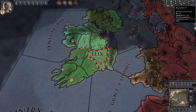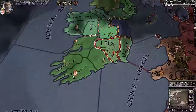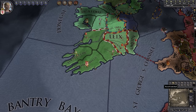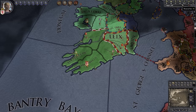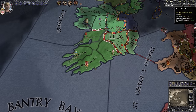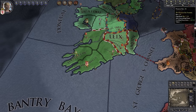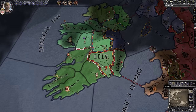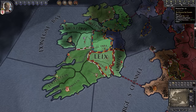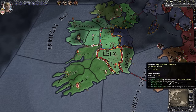Domain — pronounced more like "demesne" — is how much territory we directly control. Right now we directly control one county: Desmond. We could control up to six territories directly, mostly as a result of our Stewardship skill. The better our Stewardship, the more land we can control directly. If we go above this limit we become very ineffectual at managing territory and get less tax income. So if you exceed your domain size, you want to assign some counties to a count or local chief to take care of — he'll still bend the knee to you, but manages the land.